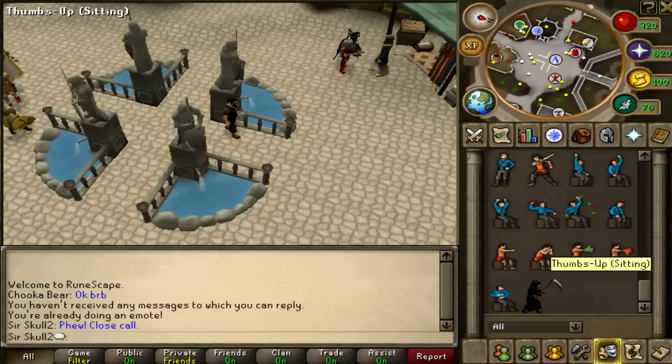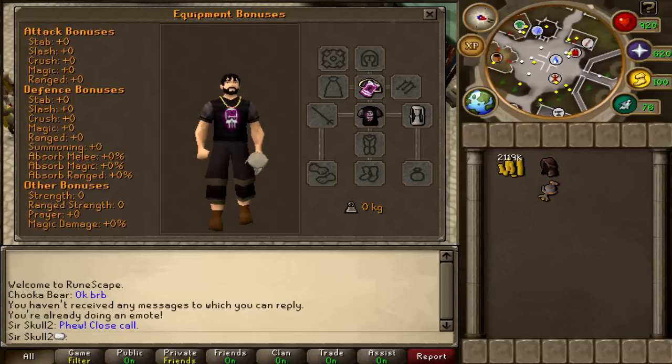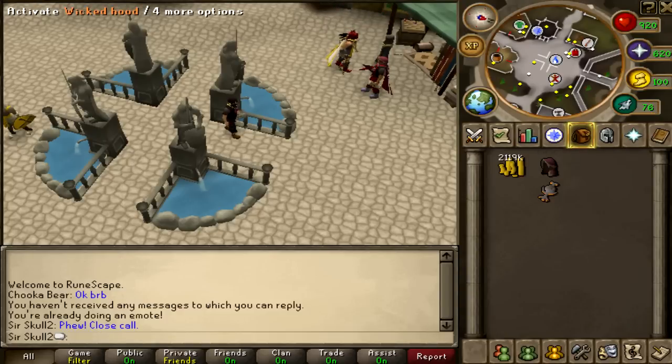I want to talk to you about this one new item that came out and it's awesome. Here's all the other items: Death Concher, Lanyard, and Hourglass. I don't know what any of them do — I think they're just other items. But this one is called The Wicked Hood.